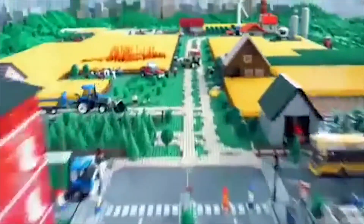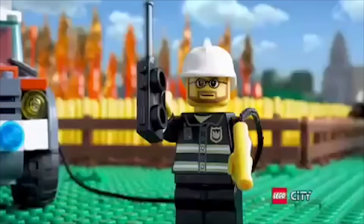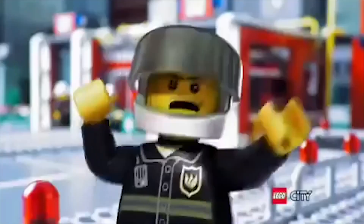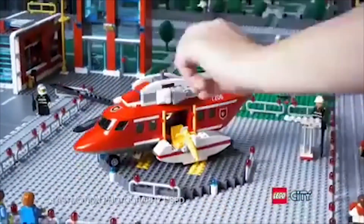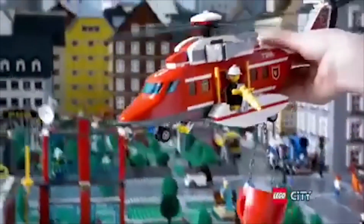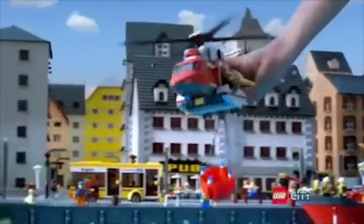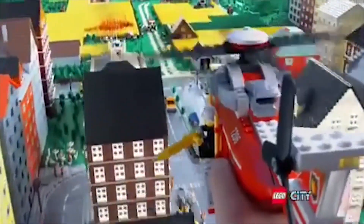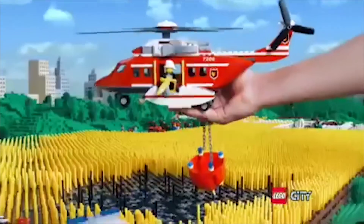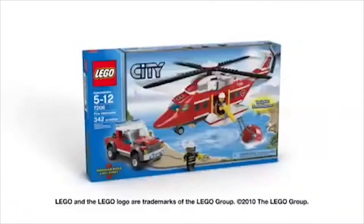Just outside Lego City, one of the fields is on fire. The firemen need the new fire helicopter. You can build the huge helicopter, attach the bucket, and take off. You can pick up water, fly to the rescue, pour out the water, and put out the fire. The new Lego City Fire Helicopter.